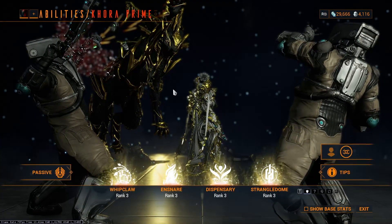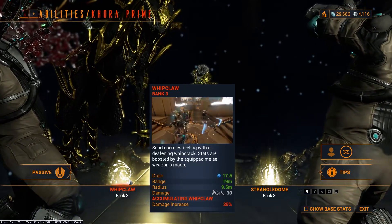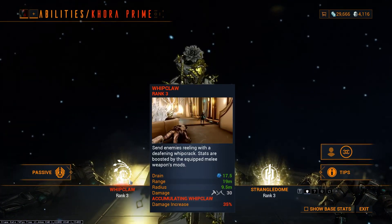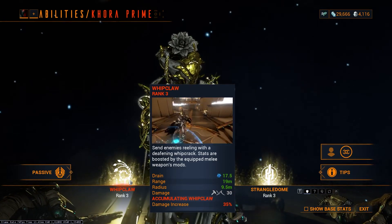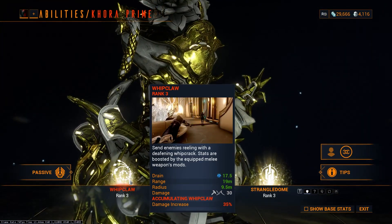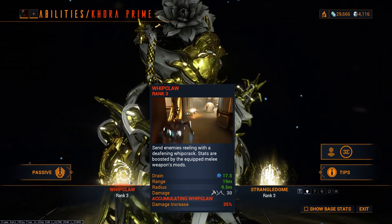Taking a look at Khora's abilities, we have Whip Claw — this is going to be our main DPS. We're going to be dealing damage to enemies with this one. What we're doing is modding the Staticor to deal damage with the Whip Claw. We're not actually modding the weapon for dealing damage itself; we're modding the weapon to deal damage through Whip Claw.